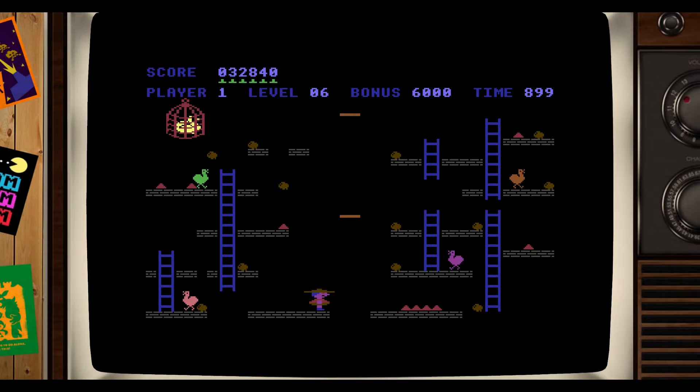On to level six. I'm going to make it over that side — actually I'm not even going to risk it, I'll get on the platform. I'll head to the left side and see if we can get those eggs first. That time seems to be going a lot faster in the top right-hand corner. Feels like it is anyway — maybe just because it's harder.